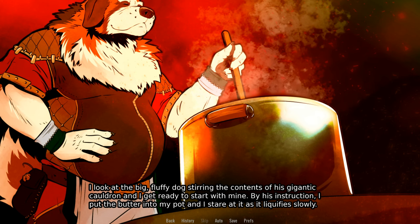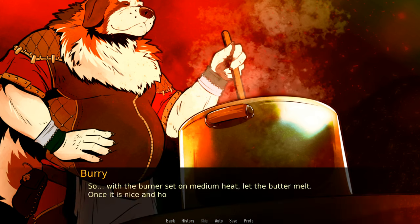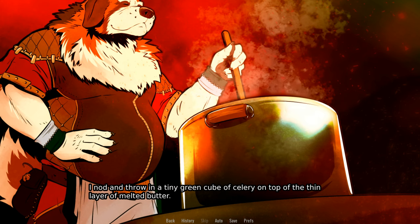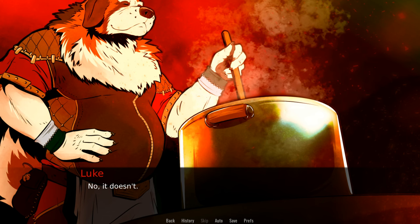By his instruction, I put the butter into my pot and stare at it as it liquefies slowly. With the burner set on medium heat, let the butter melt. Once it is nice and hot, add your diced celery stick and carrots. The butter is all liquid now. Is it hot enough? Throw in a single piece and observe if it sizzles. I nod, throwing a tiny green cube of celery on top of the thin layer of melted butter. It just lays there — no, it doesn't sizzle. Then wait a moment. Add your ingredients when it does. Got it.